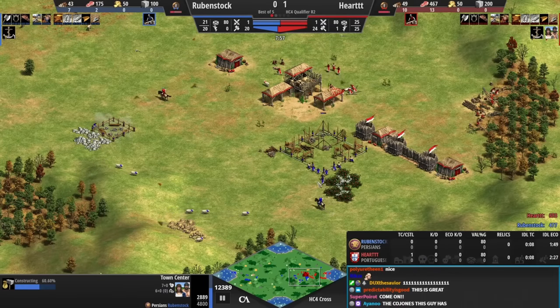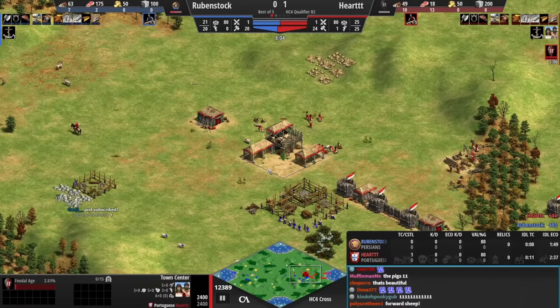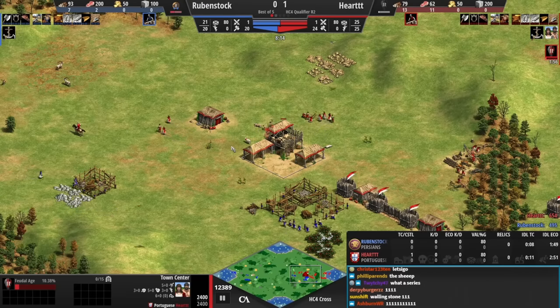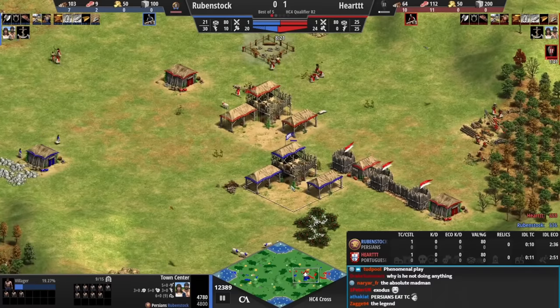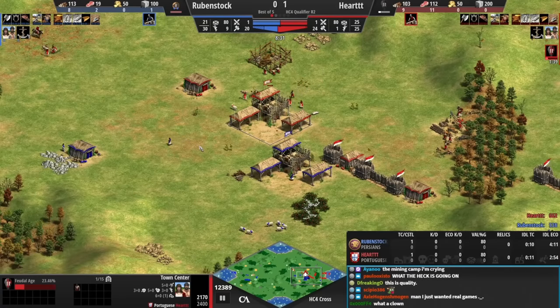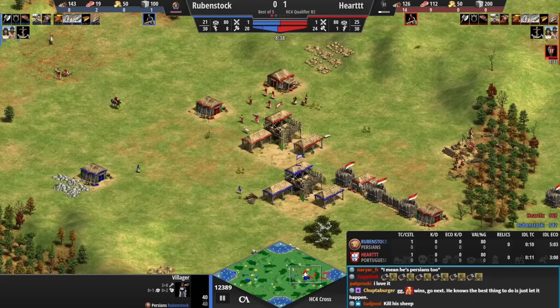This only works with select civilizations, the best being Persians because your town center has double the HP at 4800 — they don't even have the chance to fight back and kill your town center, they just have to run. This isn't a strategy that will win you games every single time; your opponent has to panic and make incorrect choices for you to win with the douche, otherwise you should lose if they play perfectly. But it's very hard to play perfectly under that much pressure, so the douche remains one of the cheesiest and best out-of-the-box strategies in Age of Empires 2.